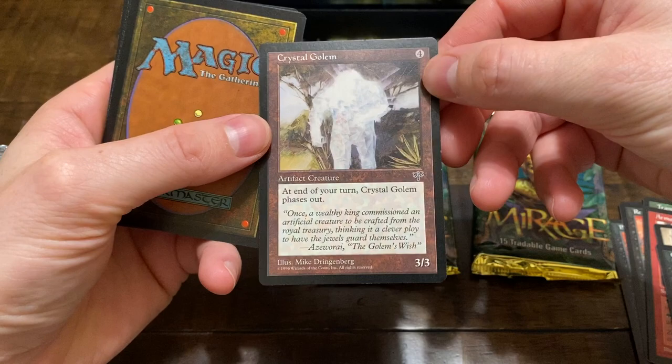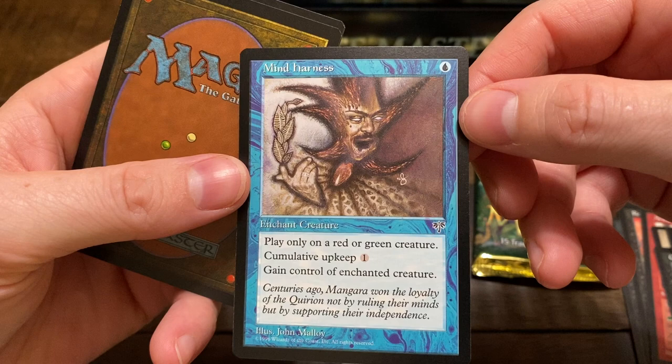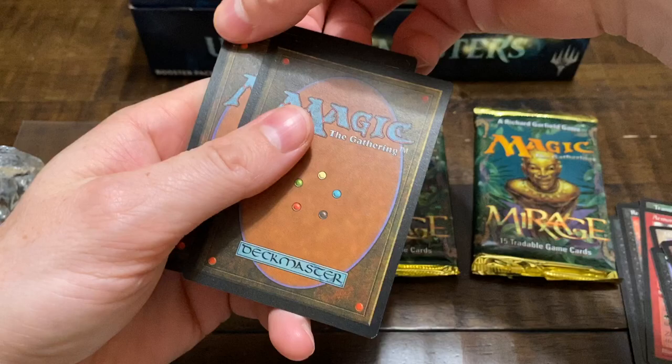Crystal Golem — yep, that's an old icon. Third uncommon: Mind Harness. I'm not familiar with that one — play only on a red or green creature, gain control of enchanted creature, cumulative upkeep 1. That is interesting artwork for sure. Good work, John Malloy.